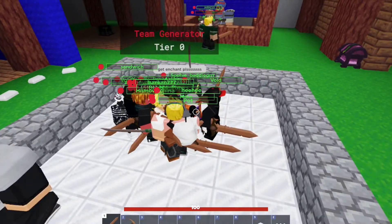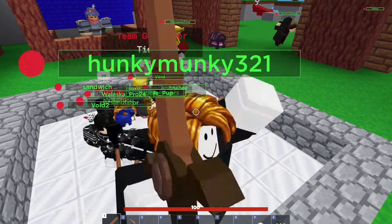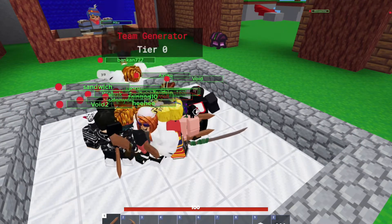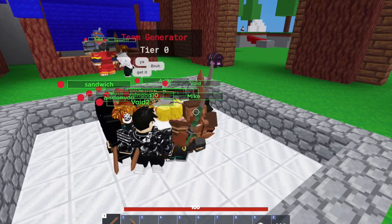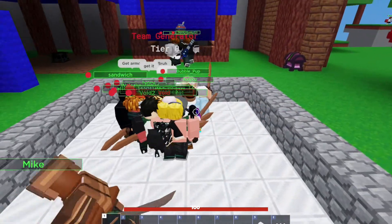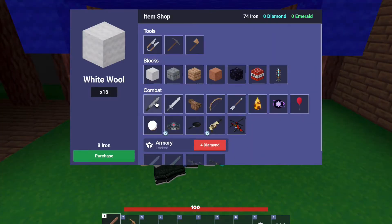I'm the archer kit right now, so I do more damage with bows and I can get the tactical crossbow, which costs six emeralds and does a lot of damage — I don't know, like 50 damage to people without any armor. It's pretty good, I just need to get a bow first.